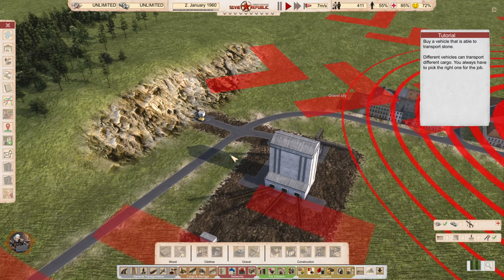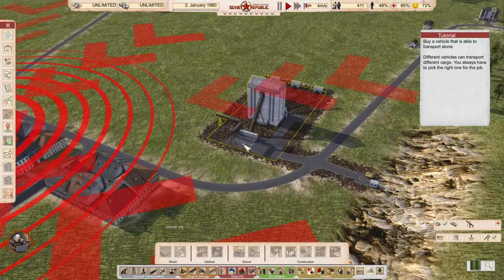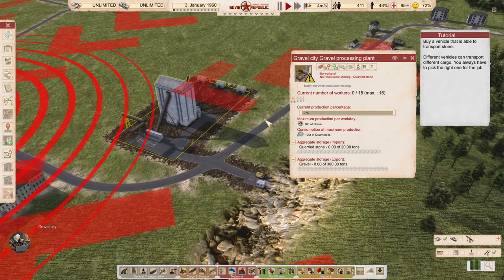Buy a vehicle that is able to transport stone. Different vehicles can transport different cargo — you always have to pick the right one for the job. That's another thing to remember about this game: everything has to be micromanaged and is very specific about its purpose.